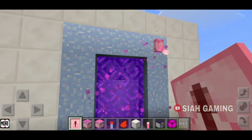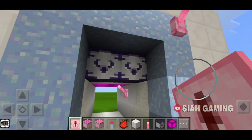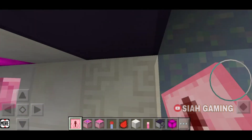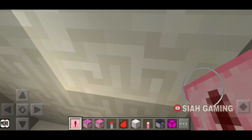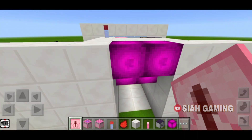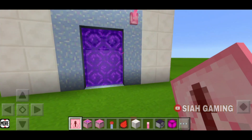Then just tap the lever again and the lava will remove the nether portal. And then you can go inside and then close this again. As you can see the nether portal is on because you can see the particles. And if we go on the other side it is on.